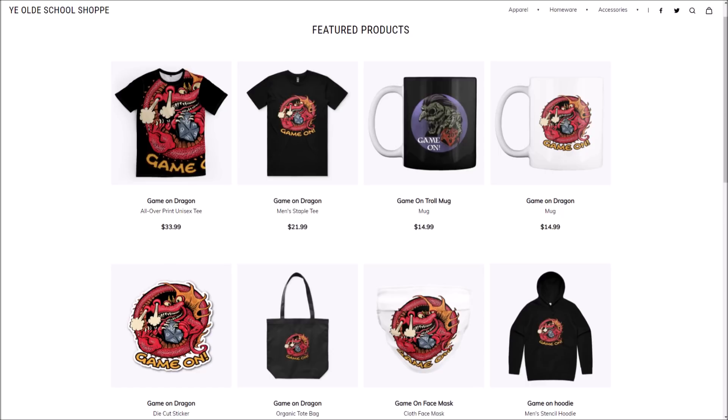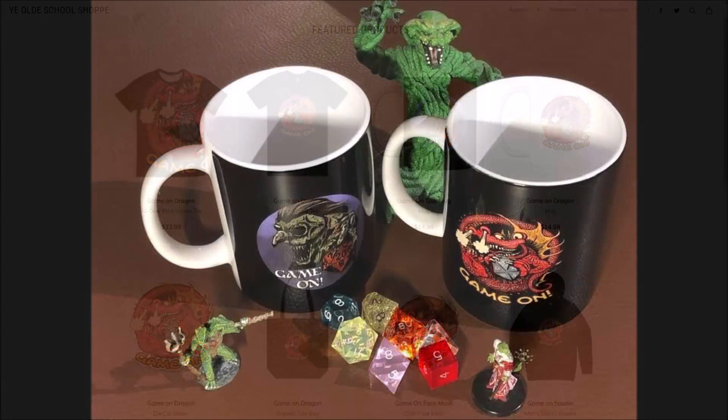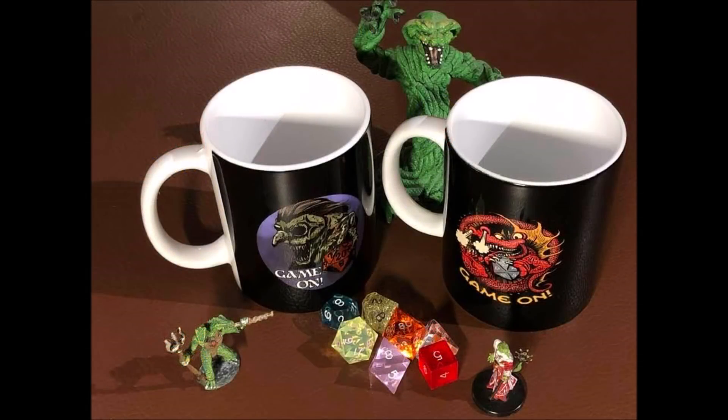Links to my Teespring store, Ye Old School Shop, and purchase links are below the description. What other old school style images would you like to see? Please let me know in the comments below and your idea might just show up in the shop.